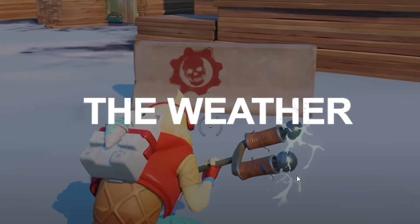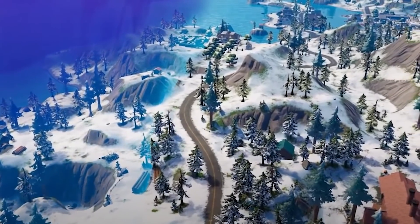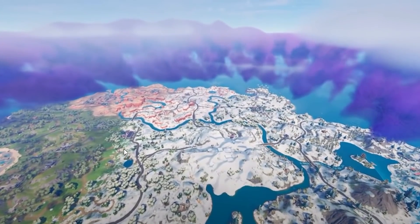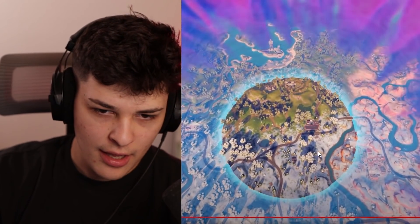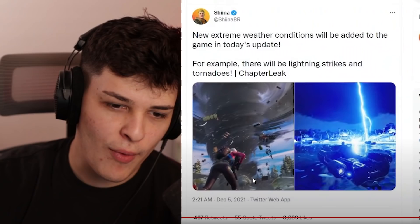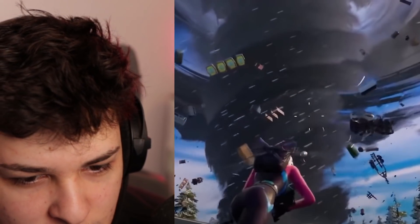The storm is going to be upgraded — confirmed. The storm circle we've had for years will soon shoot out lightning and strike places. They're going to make the storm shoot lightning, so on top of being paranoid about third parties, you now have to worry about being struck by lightning. Lightning strikes and tornadoes — you know what, it's going to be fun. I just hope I don't get struck by lightning though.